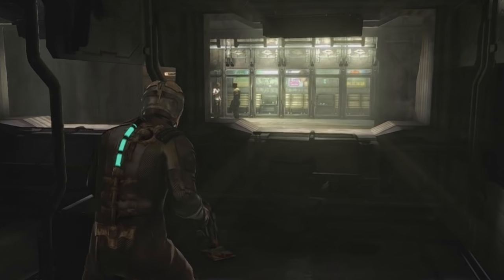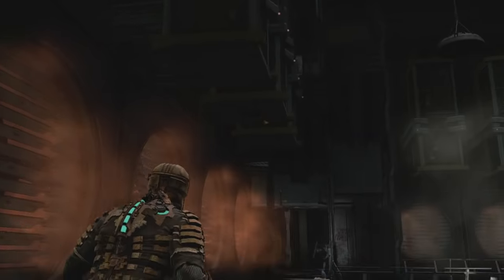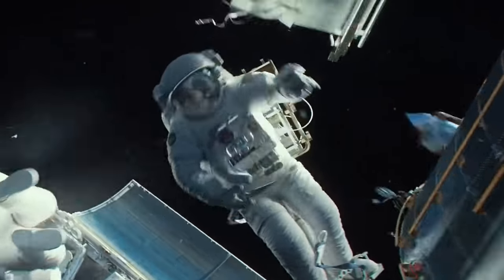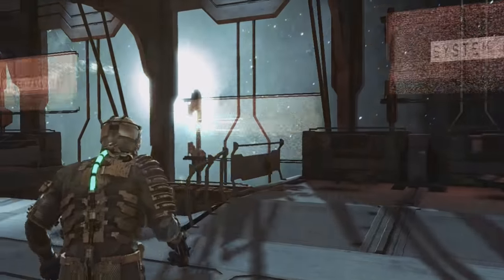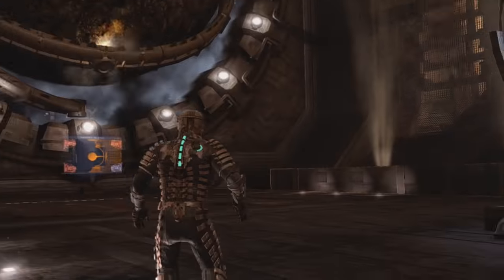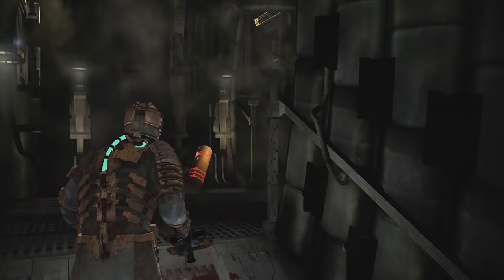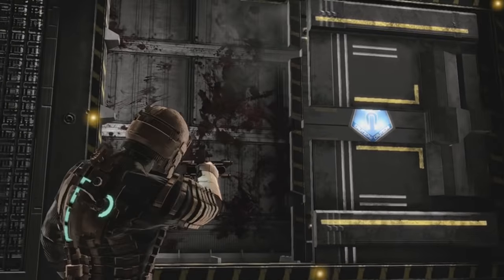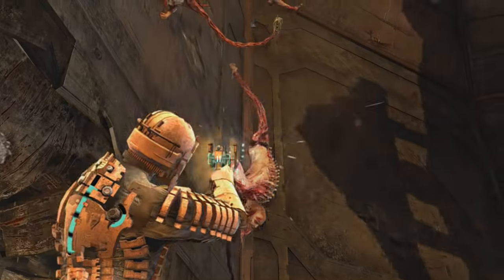One of Dead Space's greatest strengths is its setting, and there's a lot more variation in level design than you might expect from a game set on a spaceship. It isn't all long dark corridors — there are also some really huge spaces which drive home the size of the Ishimura. Dead Space brilliantly captures that claustrophobic feeling from films like Alien, but also touches on the intimidating vastness of outer space like in more recent films like Gravity or Interstellar. The developers made sure the ship has really memorable distinctive areas — cockpits, engine rooms, reactor rooms, asteroid tethering — you even go out on the hull. Verticality is also taken into account, and the zero-G sections add a whole other dimension to movement which, during combat, often results in disorientation that really adds to your sense of panic.